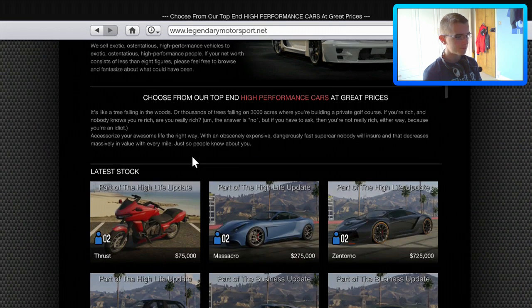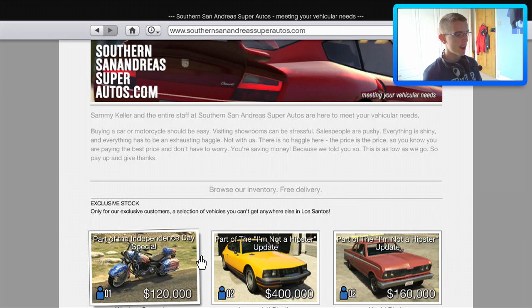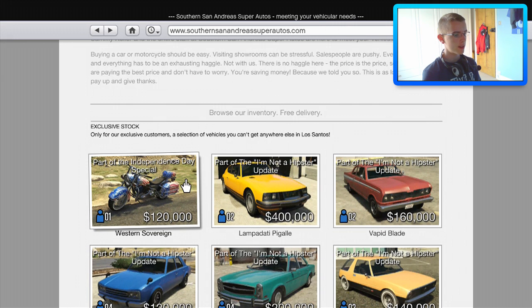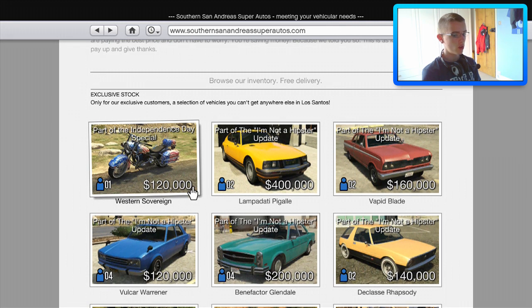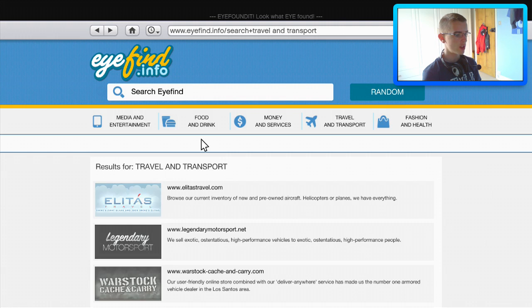Checking Legendary Motorsport, the second new vehicle is the Western Sovereign motorcycle. The description reads: 'An iconic American image — a cop in sunglasses and unnecessarily tight pants cruising down a dusty freeway on a Sovereign motorbike.' That looks like a pretty nice motorbike — the whole thing fits with the American patriotic 4th of July Independence Day theme. It's not too expensive either, not compared to other bikes, though it is pricier than the Dinker Thrust.